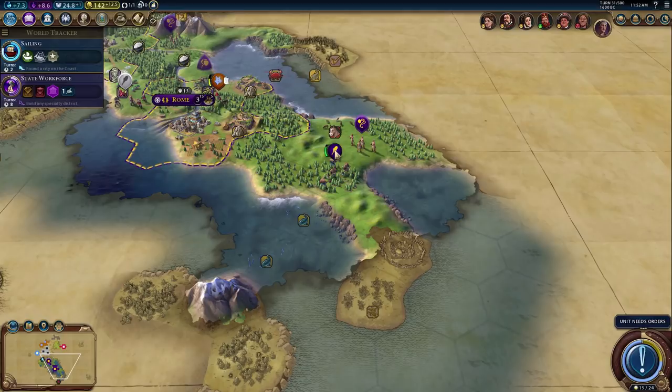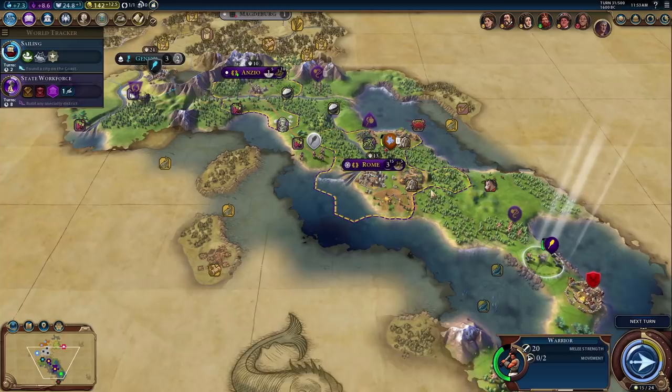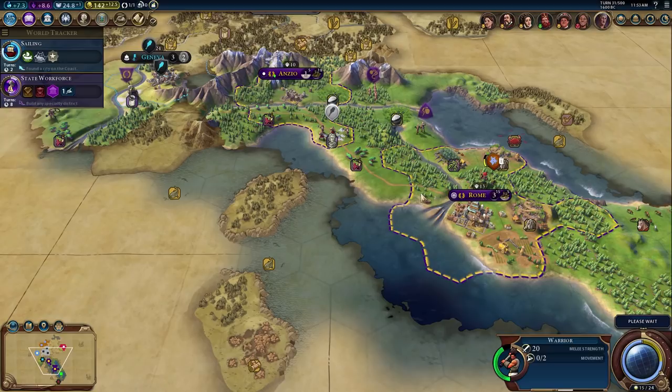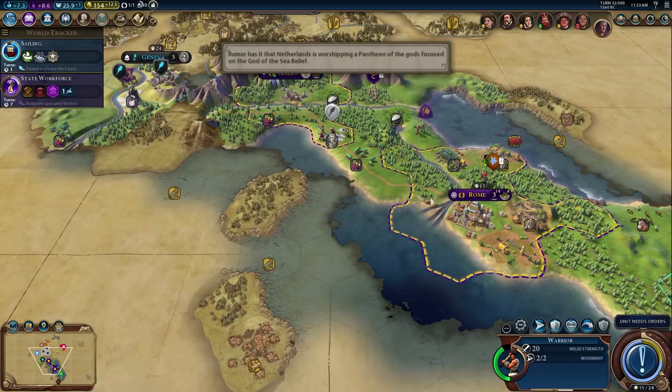We'll do an attack-wait kind of thing with the spearman. We could also come down here — yeah, right here might not be a bad idea either. If loyalty is going to be an issue we should really start working on another settler. I kind of feel like we should start working on another settler soon.